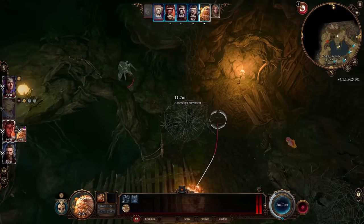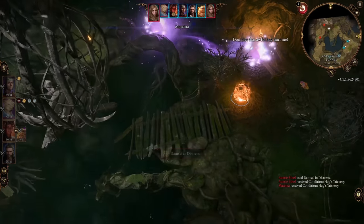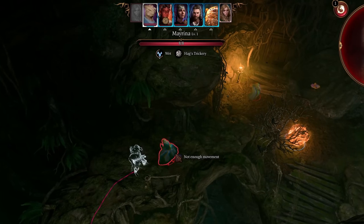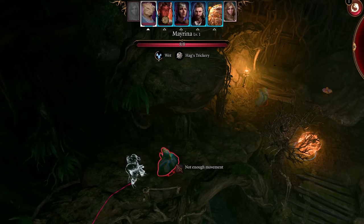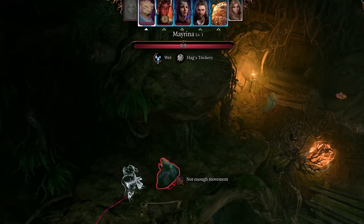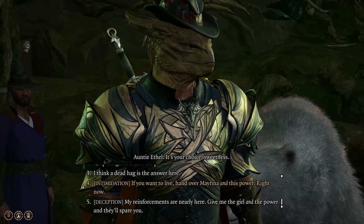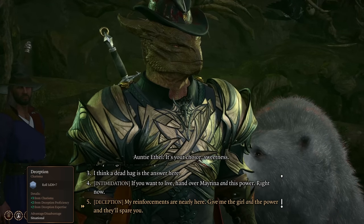If for any reason you don't get that far before she tries to trick you one last time, she will port Mirena near her and make herself look like her twin, trying to trick you into killing Mirena. The placement of who is who is random every time. There is one trick though, and why I prefer to do the fight this way: one Mirena will have the condition of Wet on her when you mouse over, due to the earlier Create Water cast on her cage. That is the real Mirena, so shoot the other one. When the hag is low on health, she will start a conversation, and if you choose to intimidate her and win the roll, you can get Mirena and the power.